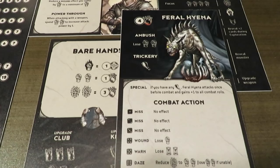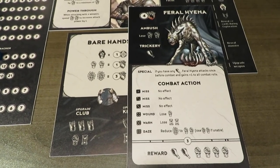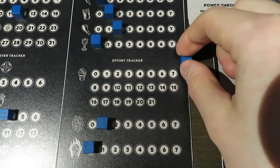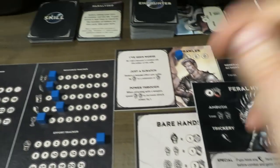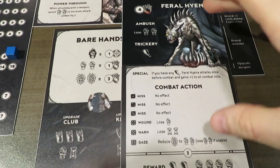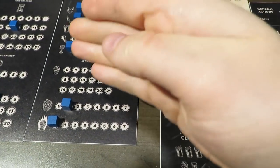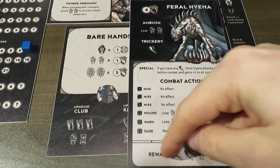Let's talk about how we resolve the spoils of war — the reward step. For defeating the monster, I get to gain the resources listed at the bottom of the defeated monster's card. I'm going to gain two food — which I desperately needed — and four small effort, which boosts me from three back to seven. We're also going to pick two skill cards from the deck and choose one to keep. Worth noting: if you had used trickery to trick the monster, you do not gain any of the rewards. It might help you survive, but you'll miss out on all rewards.